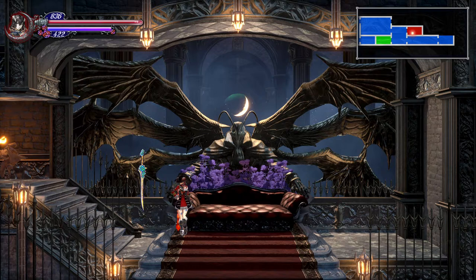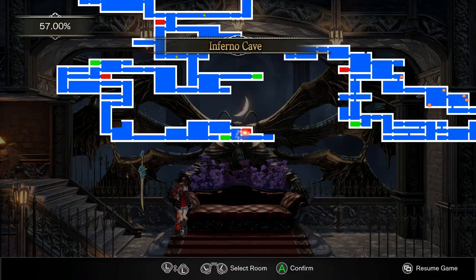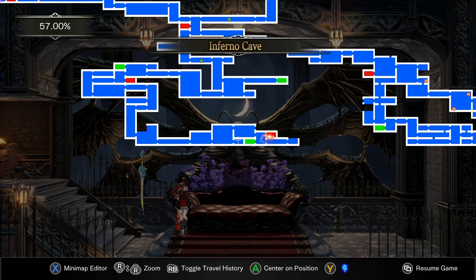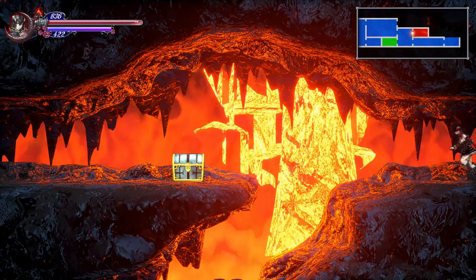Hello, everybody! This is AllSouseGaming, and welcome back to another episode of Let's Play Bloodstained Ritual of the Night. In the previous episode, we made our way through the secret sorcery lab, and fought our own doppelganger before making our way through Inferno Cave to the boss, dying, and then having to redo the whole scenario all over again. But it worked out for the better — I got some good equipment upgrades from the enemy drops, so not too bad.